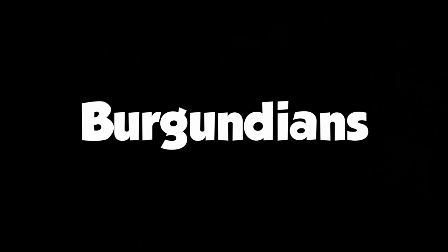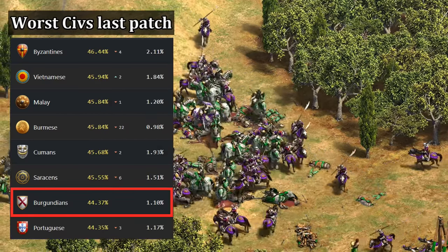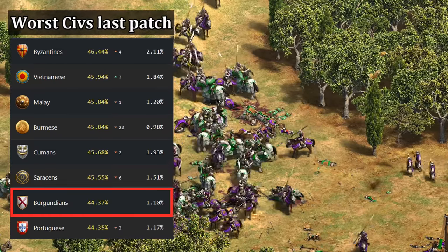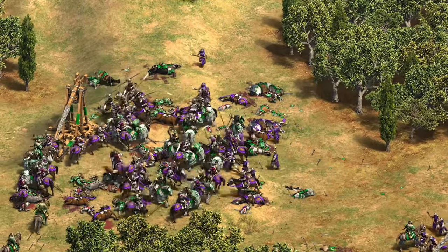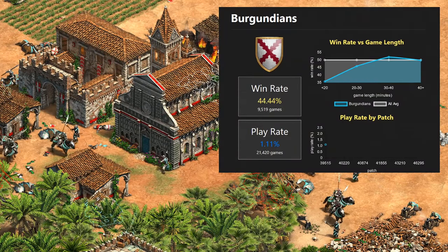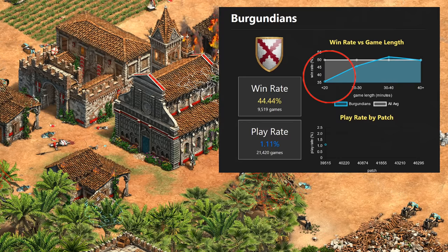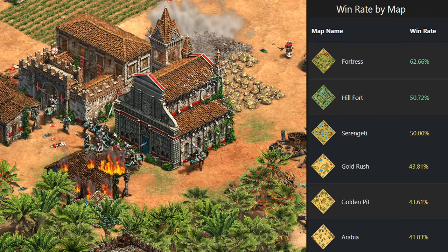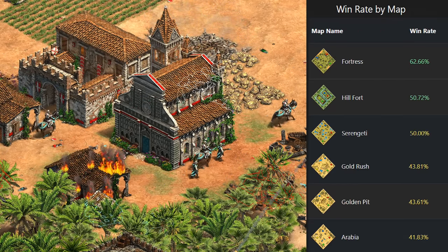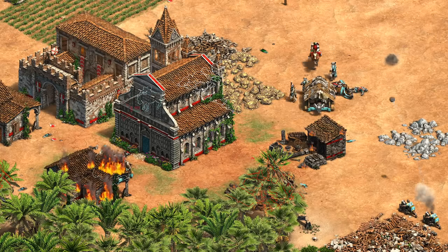Starting with Burgundians — since release, they've been second last in win rate overall across all civilizations, with only Portuguese doing worse. They also had the third lowest play rate, so not very popular. In long games lasting over 40 minutes they end up fairly average, but are getting absolutely crushed in short games under 20 minutes, only winning about a third of games that end in feudal age. Their best maps tend to be walled, like Fortress, Hillfort, and Arena, while their worst are fairly open, like Arabia and Serengeti. All of this suggests they've been a bit too slow to get going, but are actually okay in the late game.